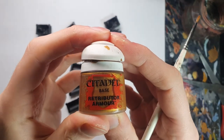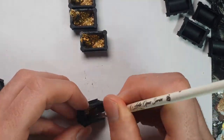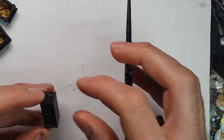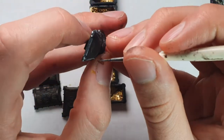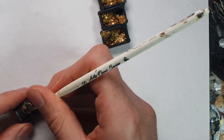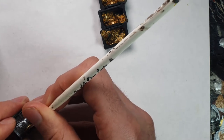Next, I came in with gold paint and painted all of the coins on the inside. I wasn't being too neat here, because I knew that I was going to come in and clean up a bit later on. For painting the outside, I slapped on Rhinox Hide over all of the wooden panels, before going in with my silver paint around all of the silver details around the edges of the chests. I then also applied some Retributor Armour onto the Blood Bowl symbols on the top of each chest. Make sure here that you go around the edges where they've got those little spikes, as you may need to tilt your model in order to get into all those hard to reach areas.